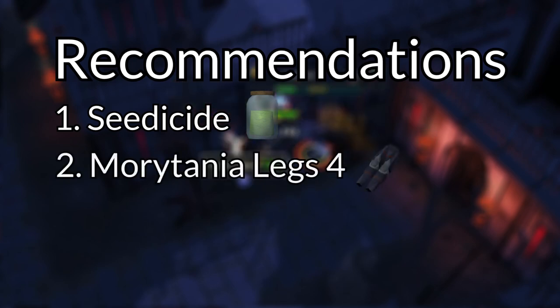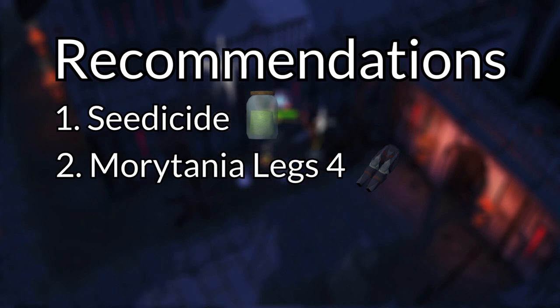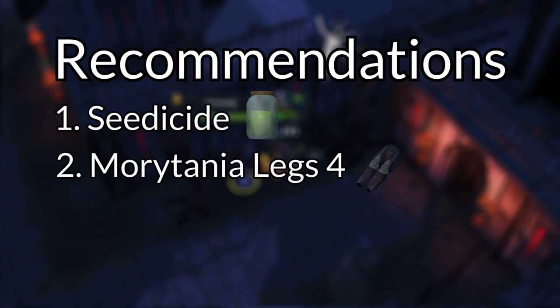Second, Morytania elite diaries for the Morytania legs 4, which increase the prayer and firemaking XP per kill by 50% if you wear them — which is obviously a huge increase in your XP rates.